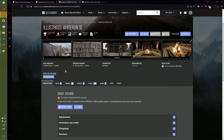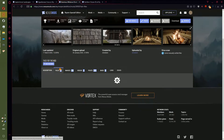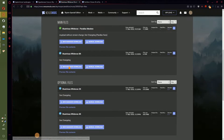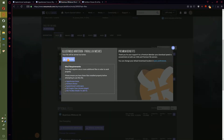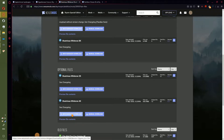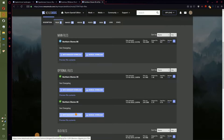The third one we're getting is Illustrious Whiterun SE. This was just updated to include Parallax Fixes. Go ahead and download the Parallax Meshes and go ahead and download 4K. And after that, Northern Shores SE — again, the 4K.